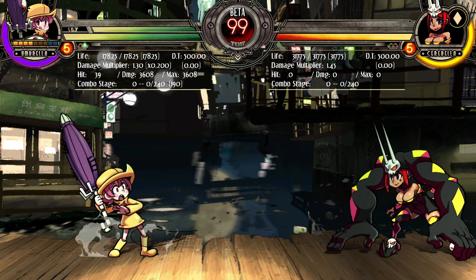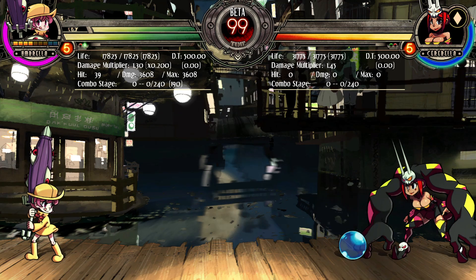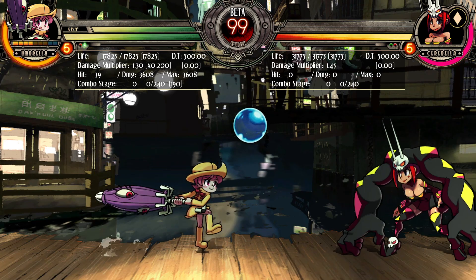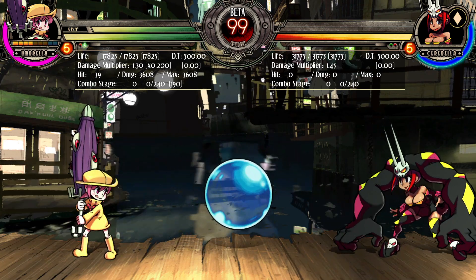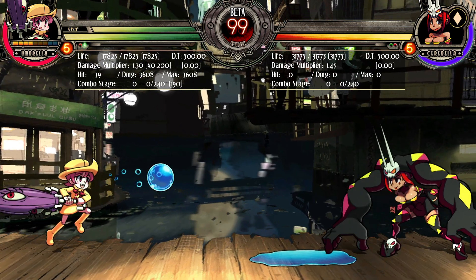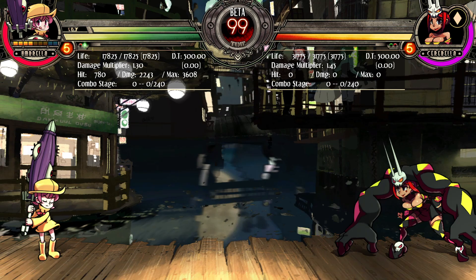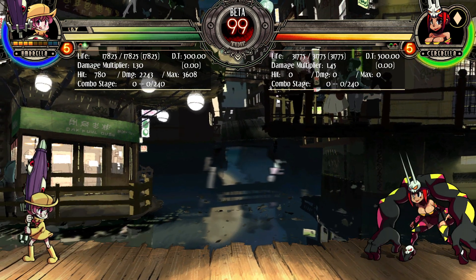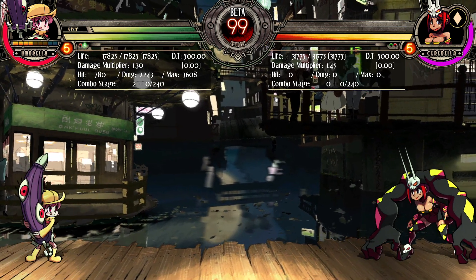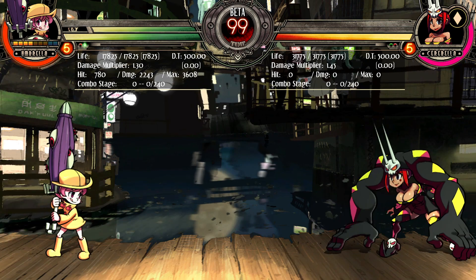The only special moves that kept their inputs were Tongue Twister, her Slide, and Hunger and Rush, or DP. Other than that, all moves that create bubbles — so Cutie Patooie, Bobble and Bubble, and Wishmaker — are now Quarter Circle Back Kick. Cutie Patooie is Light Kick, Bobble and Bubble is Medium Kick, and Wishmaker is Heavy Kick. Salt Grinder is now a Quarter Circle Forward Punch input, so now you don't accidentally get Stand Forward Light Punch or vice versa when you're charging. That's a neat little quality of life change.